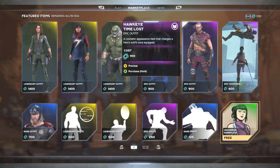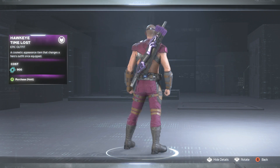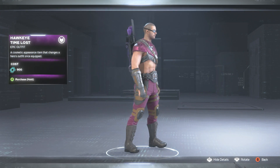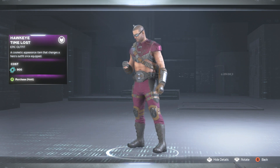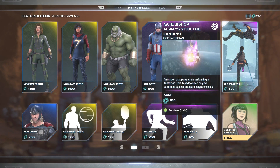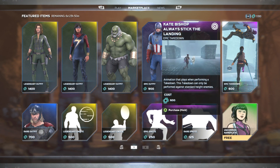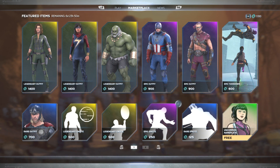Next up we have the Hawkeye Tom Lost skin and this one looks pretty cool too, kind of giving him that Mad Max type of vibe. I think we've seen this one before — it looks pretty much the same as last week. And then from there we got the Kate Bishop 'Always Stick the Landing' skin, with her knocking him up — bam, like a boss.